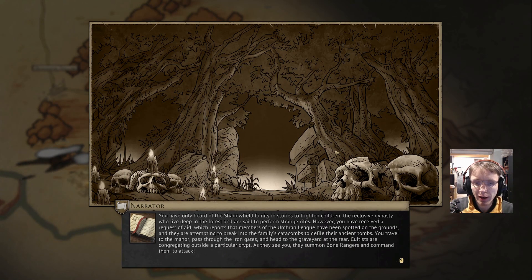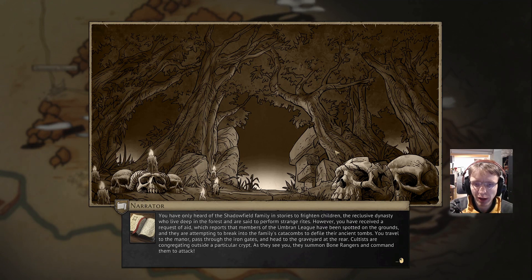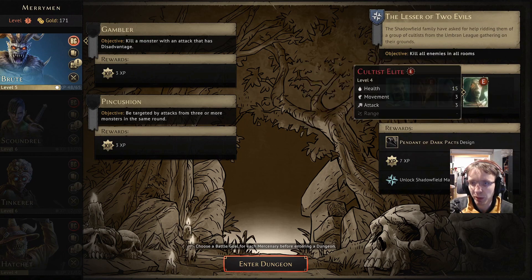Story intro: You've only heard of the Shadow Field family in stories to frighten children - a reclusive dynasty who live deep in the forest and perform strange rites. You've received a request for aid reporting that members of the Umbron League have been spotted on the grounds, attempting to break into the family catacombs. You travel to the manor and cultists are congregating outside a particular crypt, summoning bone rangers to attack.